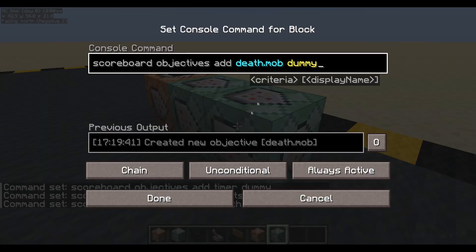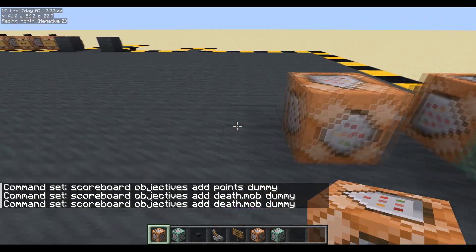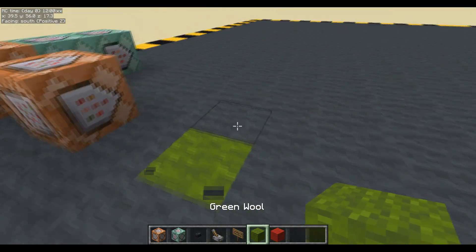So if the mob is in the process of dying, we'll set that to one. We're going to need to summon something. We're going to summon it here - let's do a little bit of setup. Let's get some green wool and some red wool. This is where we'll summon it.